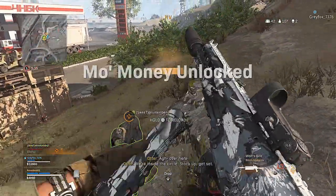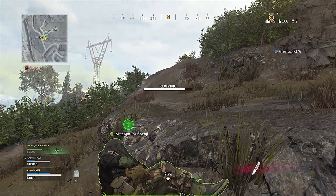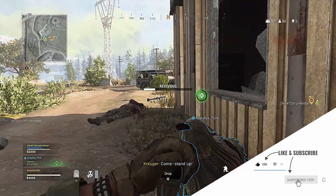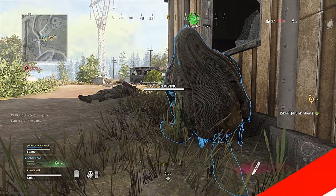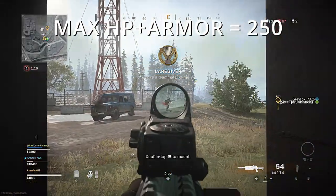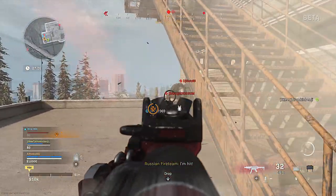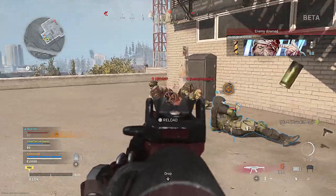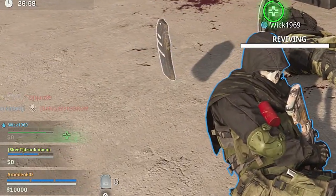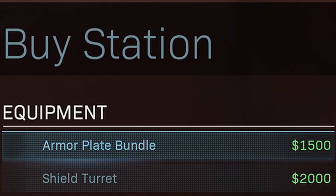Before we get into the in-depth timing analysis of repairing your armor, let's cover the basics, just in case there are any new players out there. In Warzone, your character can equip up to three plates of armor, and each plate adds 50 hit points to your character's health pool. This gives you a total maximum health of 250 if you have all three plates equipped. This 250 health applies to headshots as well as body shots, even though the armor doesn't cover your character's head. In addition to wearing up to three plates of armor, your character has room for five armor plates in his inventory, and you can purchase a full stack of five armor plates for $1,500 at a buy station.